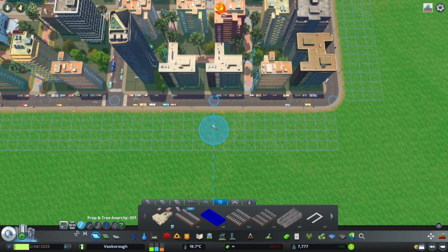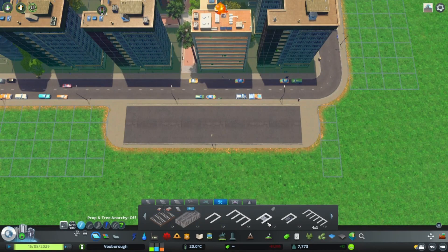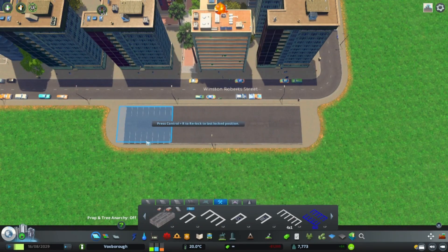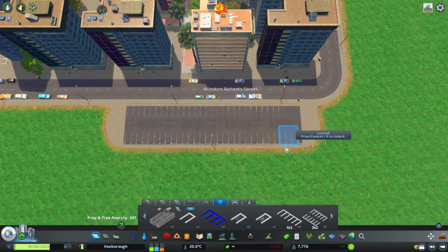Drag your parking lot road parallel to the road with a slight overlap and place it down. Add your parking lot decals from the same road menu tab. See how these snap to the parking lot road? That's the mod called parking lot snapping, and I can also highly recommend it.